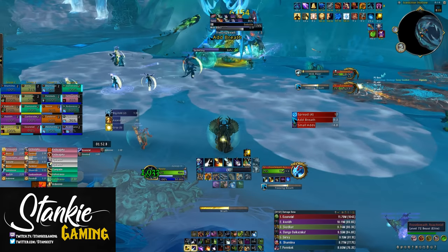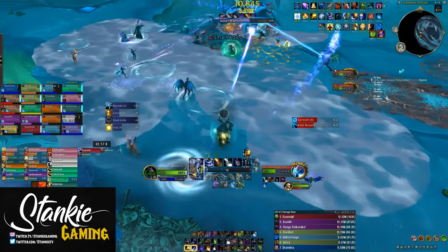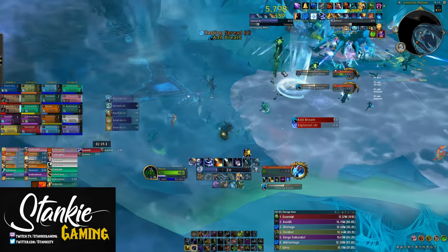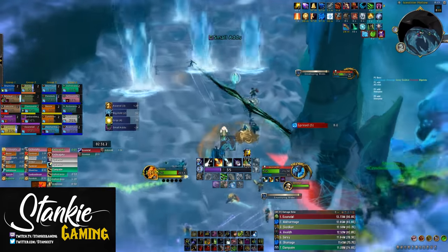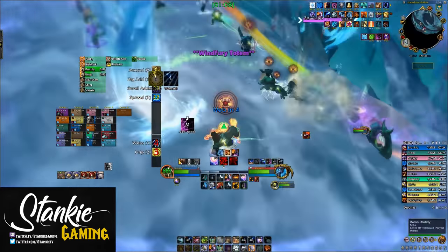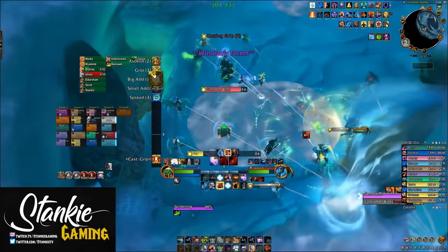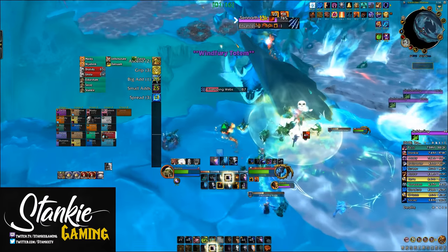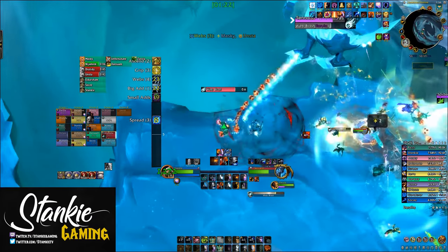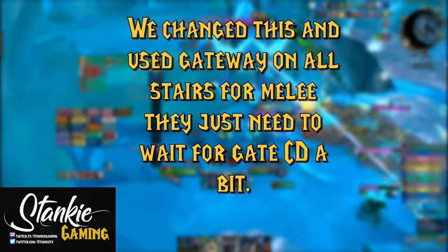The boss also spawns a ton of swirly frosty tornadoes all over the place. These travel around slowly and if you get hit, you get knocked up and back and take a ton of damage, so you'll have to slip and slide between these tornadoes. The stairs leading up to each new platform are covered in ice and tornadoes — this is where roars and gateways come into play. Use gateway on the first and last set of stairs, and roars/wind rushes for the second set, as you won't have gateway cooldown ready for that one.